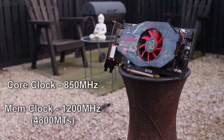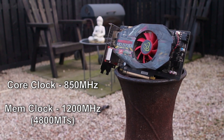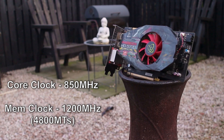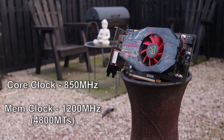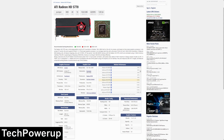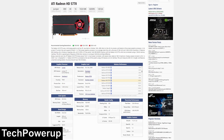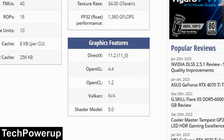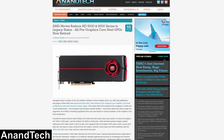Otherwise, the 5770 has the same specs as its bigger sibling: a core clock of 850MHz, with the GDDR5 running at 1200MHz, which due to how GDDR5 memory works is effectively 4800 megatransfers. The HD 5770 can still run a lot of modern games, theoretically at least, as it supports DirectX 11. What will stop it though is driver support being officially dropped back in March 2016.